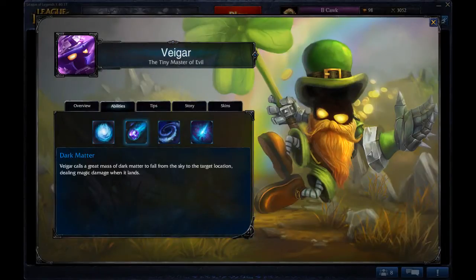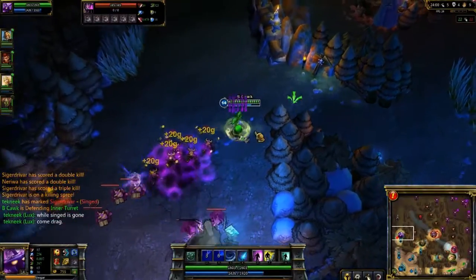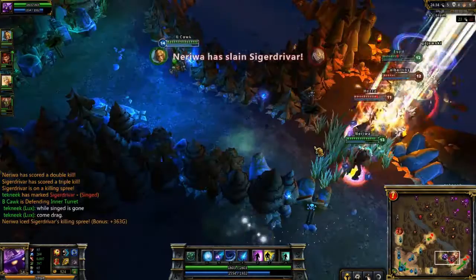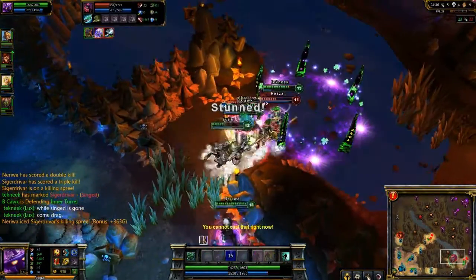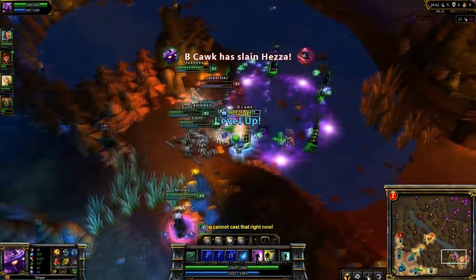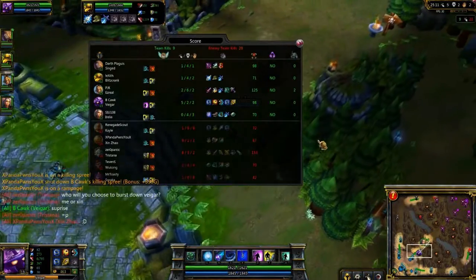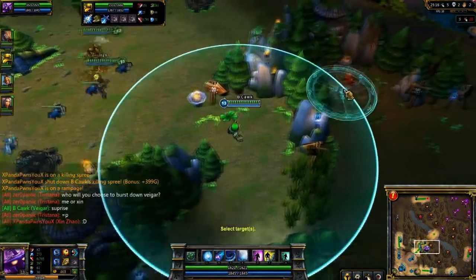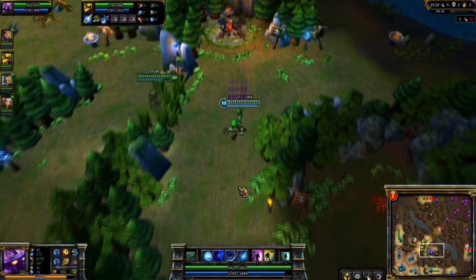Next is Viger's W, Dark Matter. Viger's W is his most damaging normal spell, however it also costs the most mana to use, so you don't want to use it to harass as much early game. It also has the best scaling of all of Viger's abilities. Using Dark Matter with Viger's Event Horizon, his E ability, is one of the best ways to do damage to enemy champions. Always keep in mind that if you don't have Event Horizon up, you can still use Dark Matter by placing it correctly. Towards the later parts of the game, anytime you can, you want to drop a Dark Matter on minions just to get a little bit of extra gold.